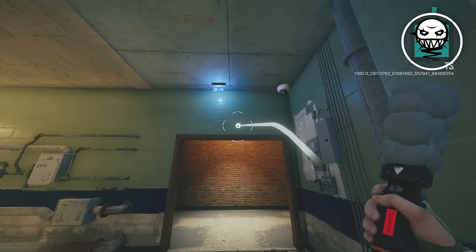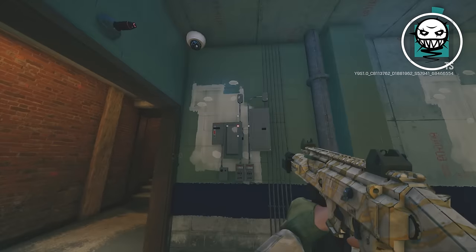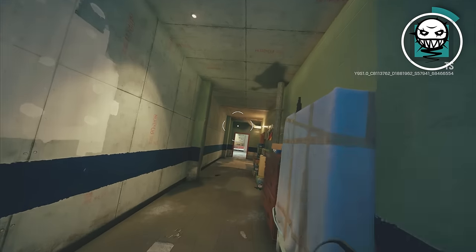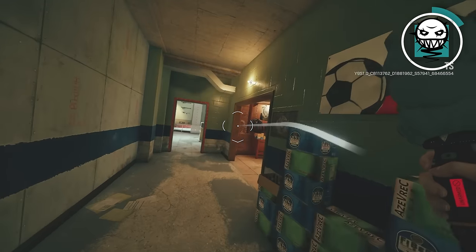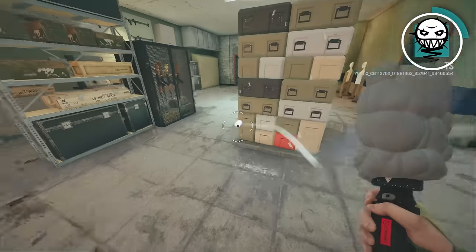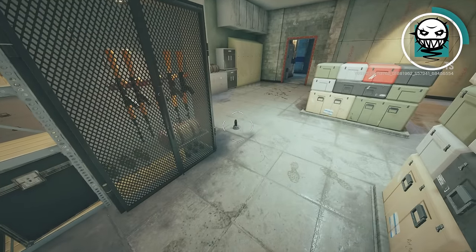My next operator is Ela. The mistake that I see Ela players making is not pocketing an Ela mine in their inventory. You should start using Ela mines less like a trap operator and more like Zofia. As you can see by the radius when I put this Ela mine down, Ela mines arm themselves fairly quickly.